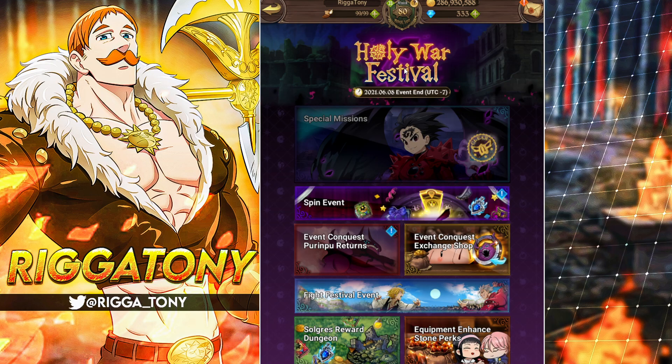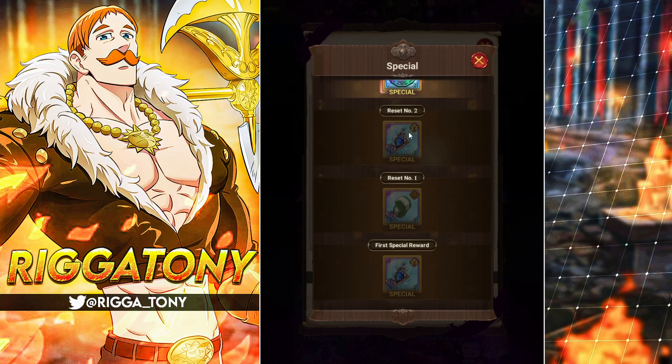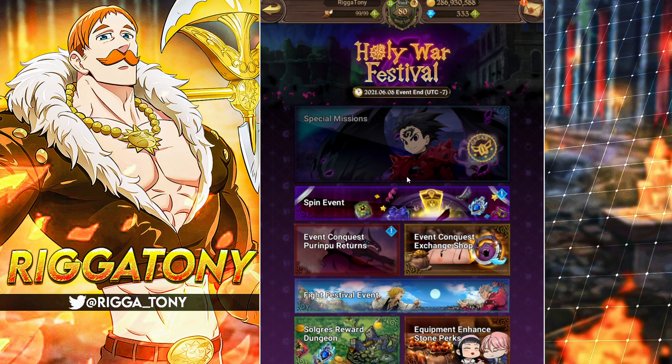You can get some from the spin events - every few stages you get these on the reset. You can get up to three and I think there are some in the wheel. There are at least three guaranteed just from finishing the overall wheel, and you get those from farming the book stage, training cave, and main stage.